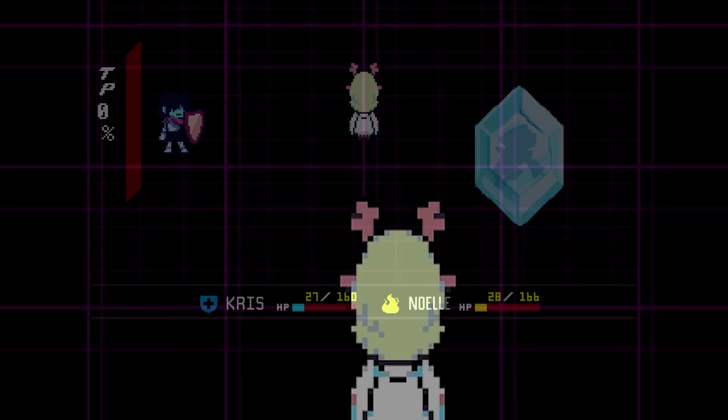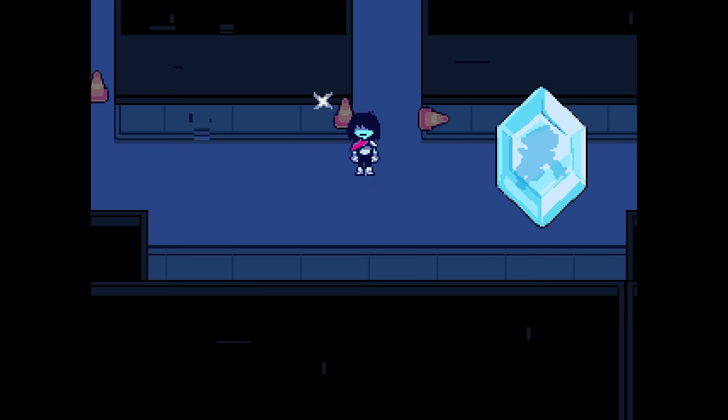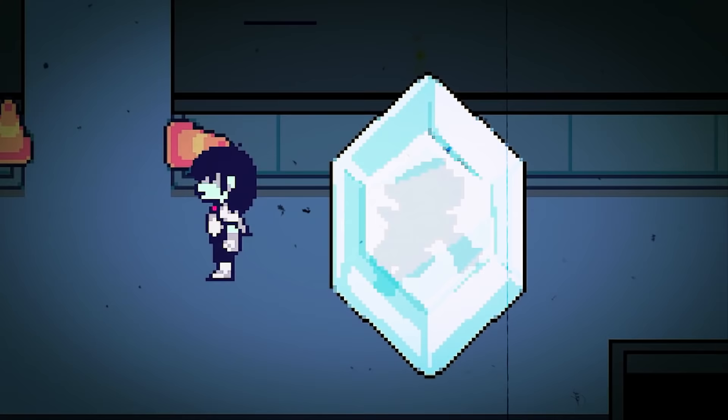Noelle suddenly feels unwell and decides to go home. She walks off into the deserted city streets, leaving Chris to observe Birdly's frozen corpse. This is the majority of the Snowgrave route, however there are a couple of major changes before we reach the ending, so let's take a look at what's new.